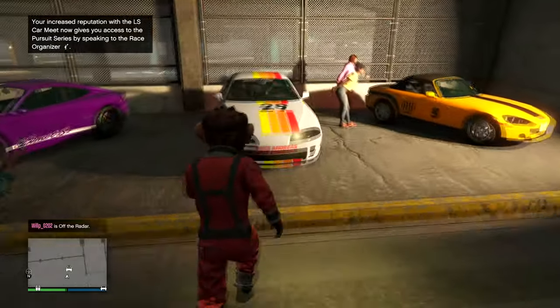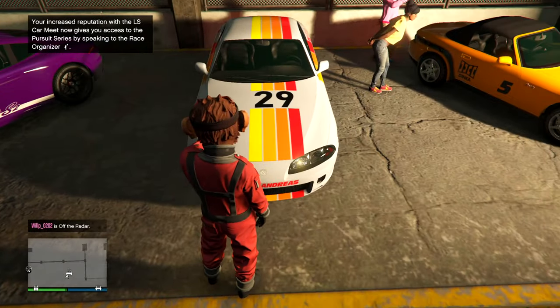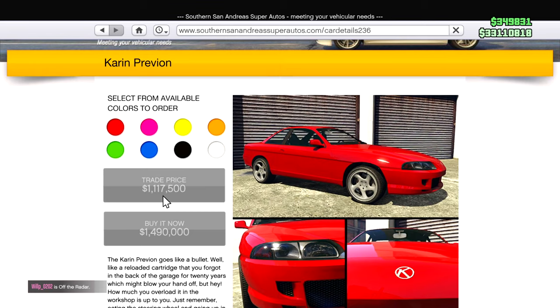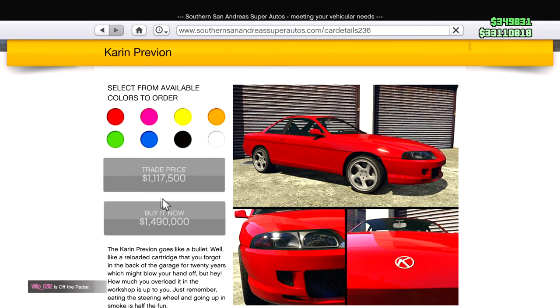The new car this week — we already knew it from last week — is the Karen Previon. It comes at a trade price of 1.1 million and a buy-it-now of 1.5 million, pretty similar to the rest of the cars in this DLC.